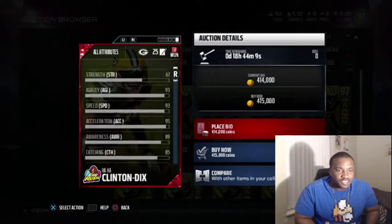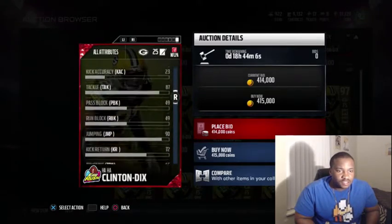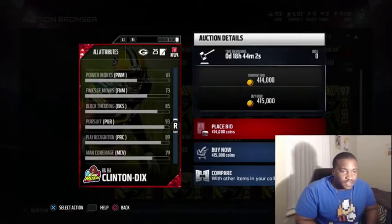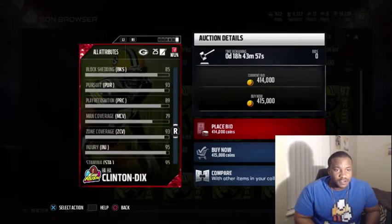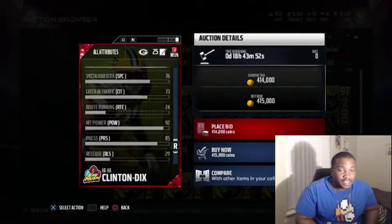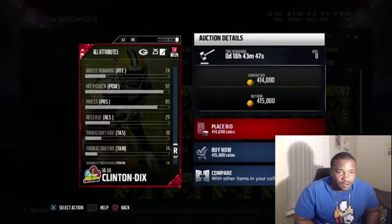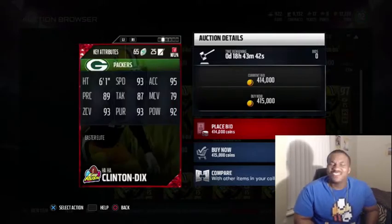He also has 93 agility, 71 carrying, 90 jumping, 73 finesse moves — that's pretty good — and 85 block shedding, which is really good. 76 spectacular catch and 73 catch in traffic. It's a pretty good card honestly, the only thing that's lacking is the man coverage.